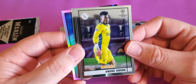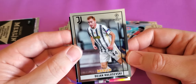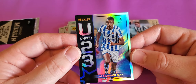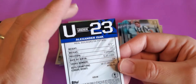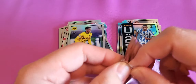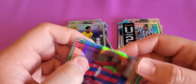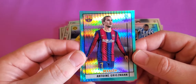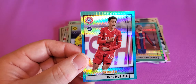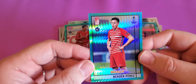Got an insert — Andre Una, Alfonso, Dijon, and Alexander Isaac. Merlin Under 23. And the Aquapack has Antonio Griezmann, Jamal Musiala, and a Perez.